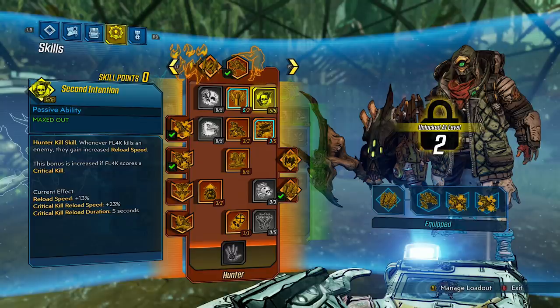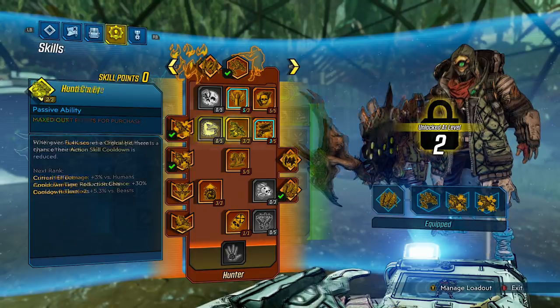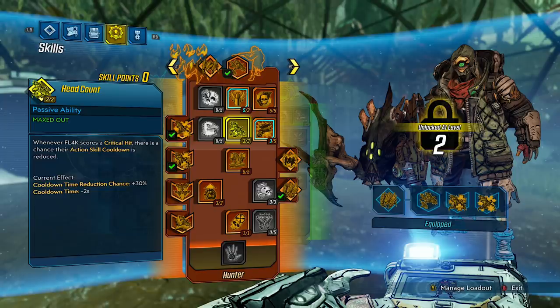By now you can see a theme with the skill tree — yes, it is based on critical hits. Hunter's Eye: Flag gains bonuses when fighting different types of enemies. Critical hit damage: 3% versus humans. Armor damage: 6% versus robots. Damage reduction: 5.3% versus beasts. You're getting bonuses across all different types of enemies — I do like that. Headcount: whenever Flag scores a critical hit, there is a chance their action skill cooldown is reduced. Cooldown time reduction chance: 30%. Cooldown time: minus 2 seconds. I'm a fan of that because the more you hit crits, the more you're rewarded.